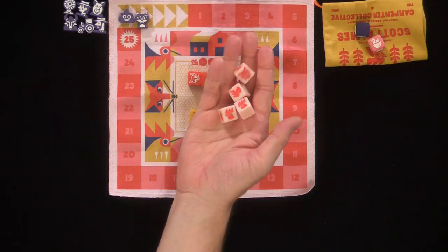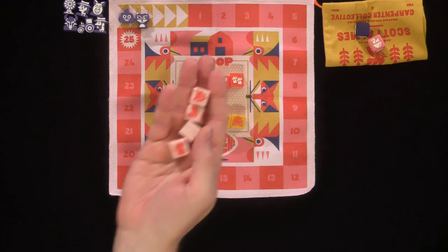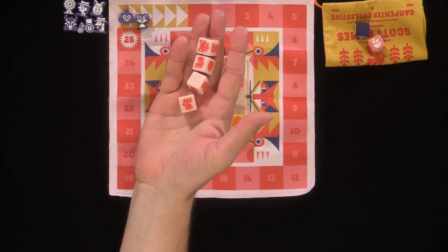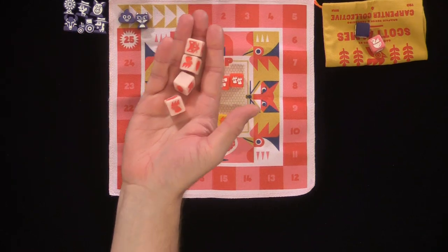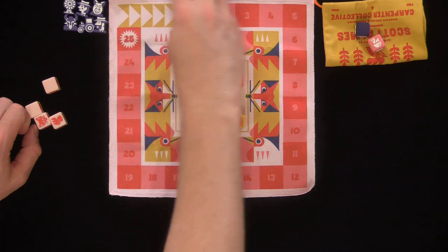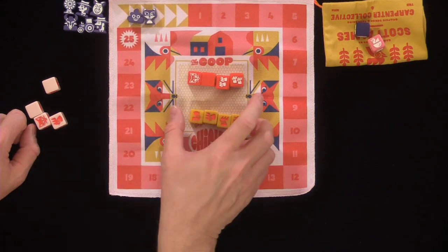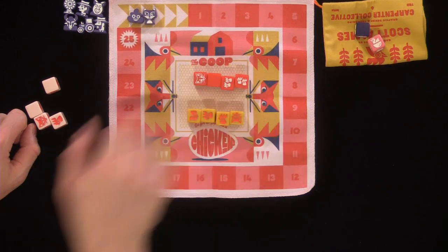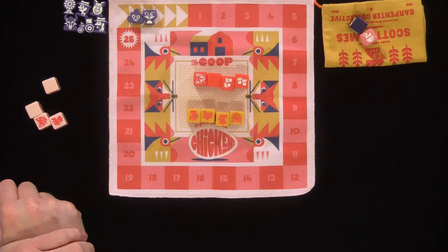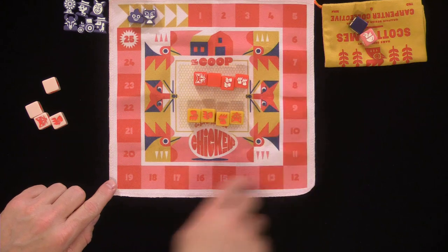So you're going to start out with four dice — the first player. These dice are referred to as being white in the rulebook, but they shipped as pink, so just keep that in mind. Each person picks a meeple and they start here on zero. The four yellow dice and four orange dice will be in the chicken coop — these are the expansion, which I will explain. And you're going to keep track of your points around here.